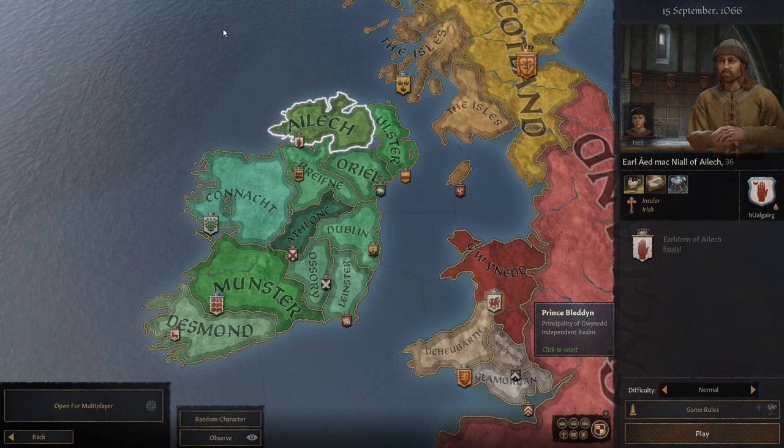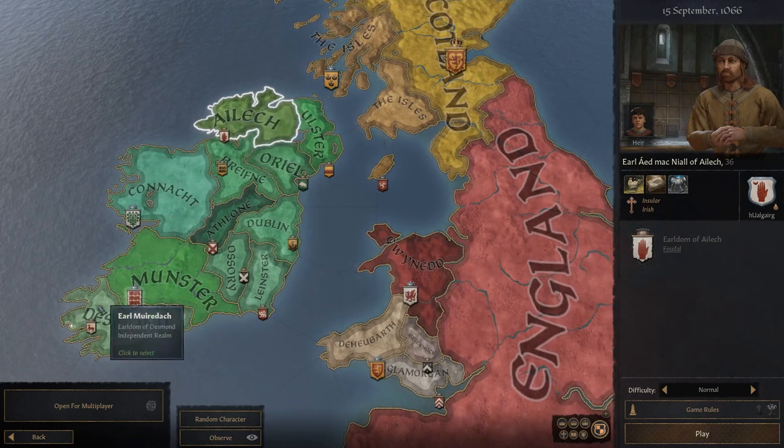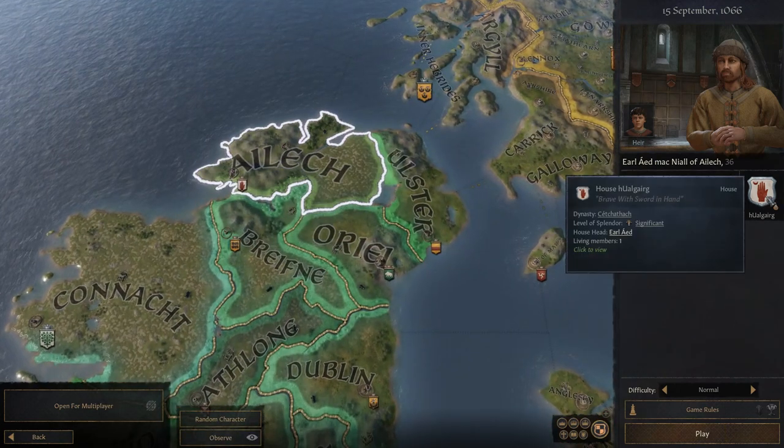Hello there and welcome to some Crusader Kings 3. Today I'm going to be starting a campaign with the goal of forming the Kingdom of Ireland. We're starting here in Ilec with the Dynasty of the Red Right Hand.